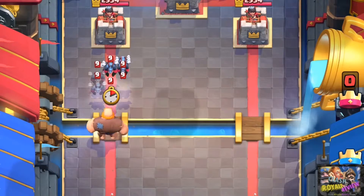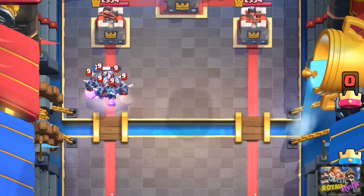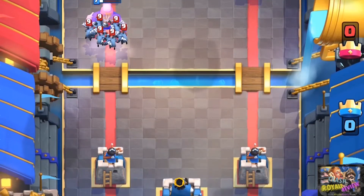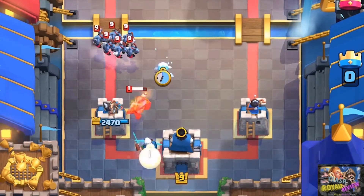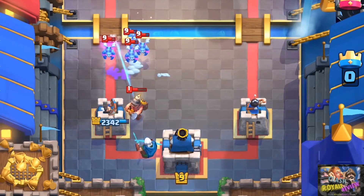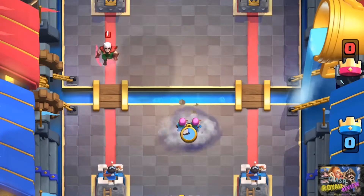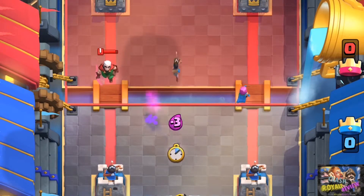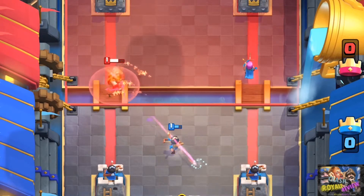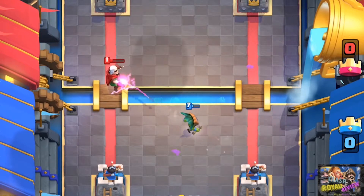When they counter your push with a Minion Horde and then counter-attack with a Miner, you actually have enough time to position your Magic Archer at the best angle to assault that Miner. You'll need an ice spirit or an ice golem to minimize the damage done. He can also three-shot archers, princess, and dart goblin — it's not too strong, but it is effective. It's worth remembering this interaction for when these troops are supported behind a tank.